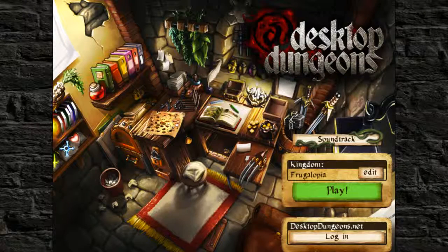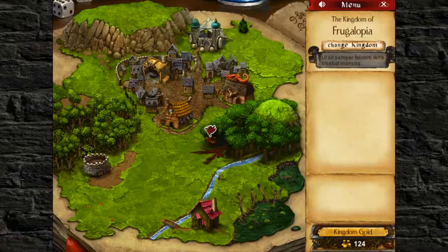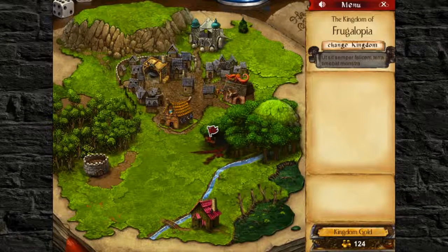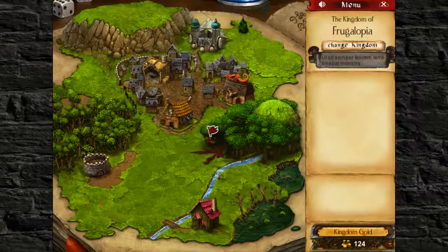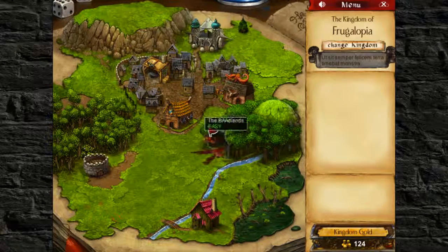I'm back again guys. Time to play some more Desktop Dungeons. Like I said last time, the only place that we have left to go is the Badlands. Let's just jump right in. We don't have anything else — we only have 124 gold, so there's nothing more we can do here.